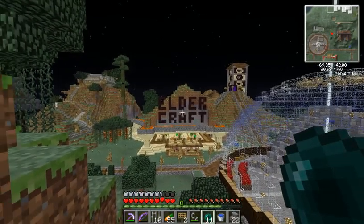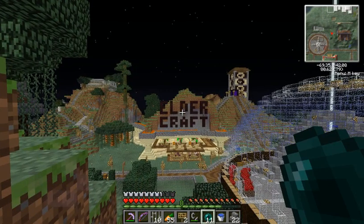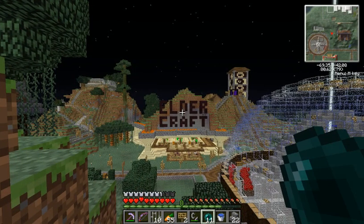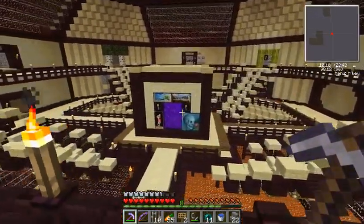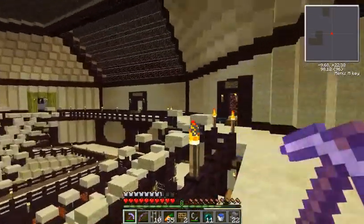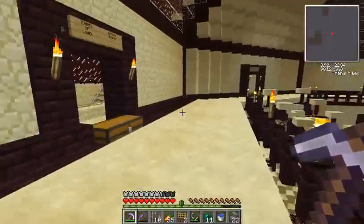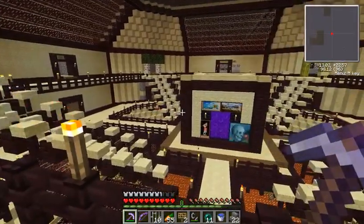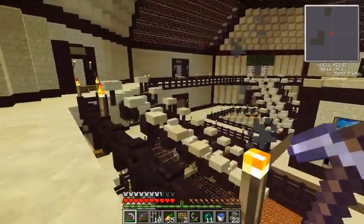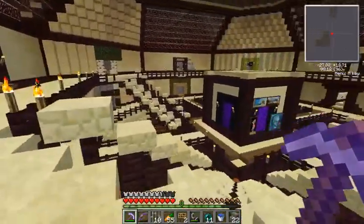Welcome once again to ElderCraft. Today we're going to take a look at the plot of land I picked out. This is the nether hub — everybody gets their own tunnel. You have to connect it to your plot of land, and last time when we spoke, I was actually connecting mine.